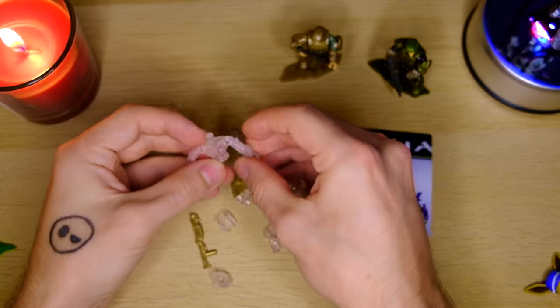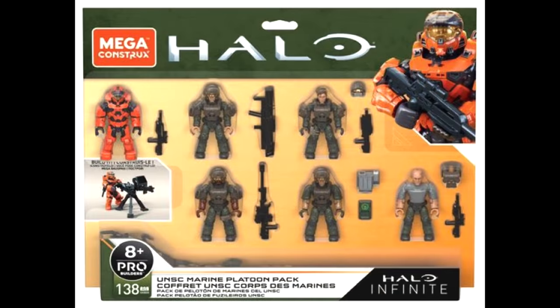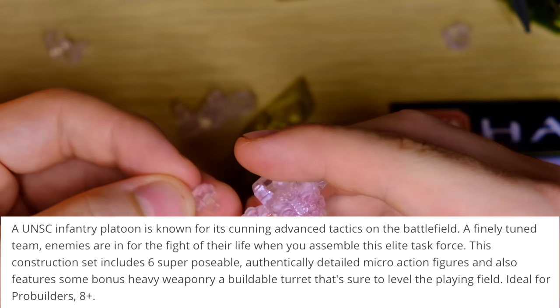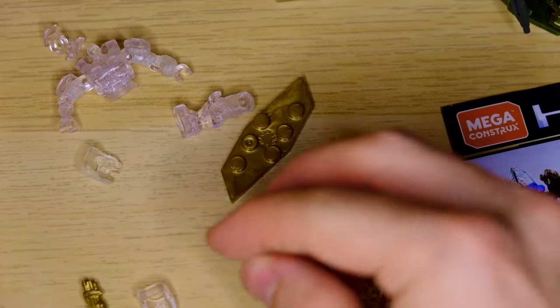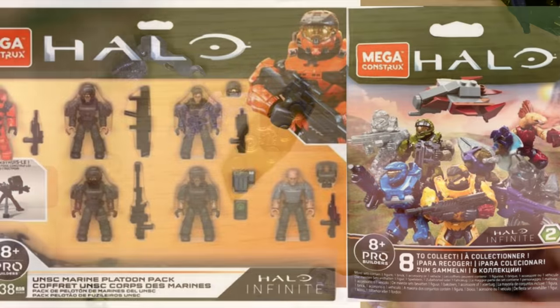And then the third set — this image has been out for a while — but this UNSC Marine Platoon Pack is insane. Five Marines, even with some kind of intel pad, a really nice backpack, and that new Spartan Mark 7. They've got two old-mold battle rifles and an old-mold Spartan rocket launcher, which is a little strange, but it even comes with a turret as well. The description reads: 'A UNSC infantry platoon is known for its cunning advanced tactics on the battlefield. Enemies are in the fight for their life when you assemble this elite task force. This construction set includes six superposable authentically detailed micro-action figures and bonus heavy weaponry — a buildable turret sure to level the playing field.'